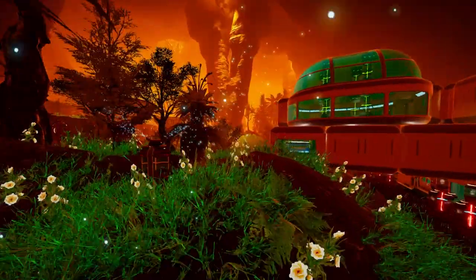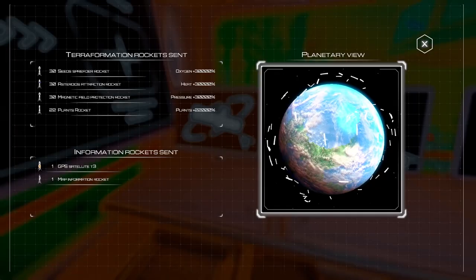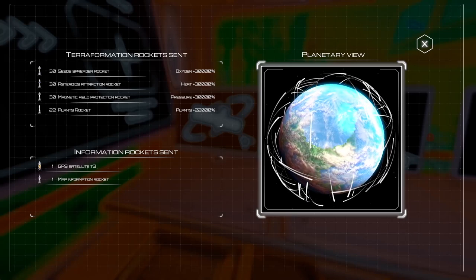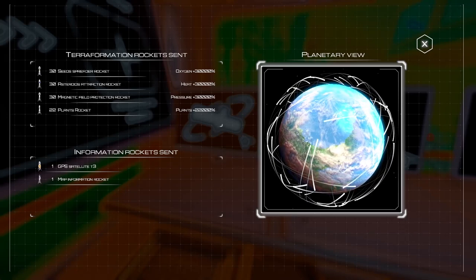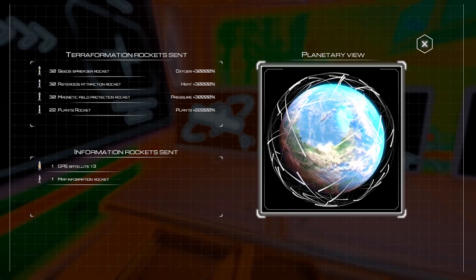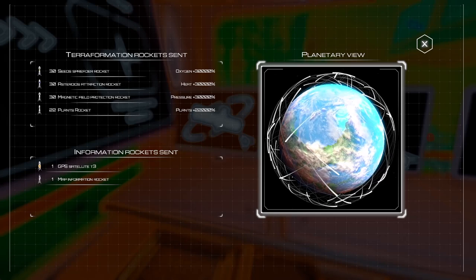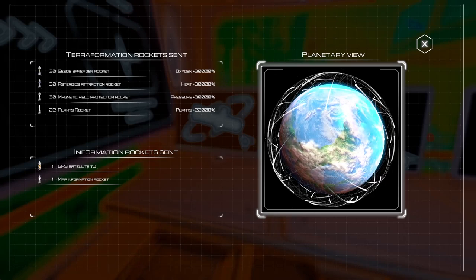Let's go and see what that's done to our satellites — the planetary view. Wow, we have so many satellites! We've got 30 of the seed-spreading rockets, 30 of the asteroid-attraction rockets, 30 of the magnetic-fueled protection rockets, and only 22 of the plant rockets.